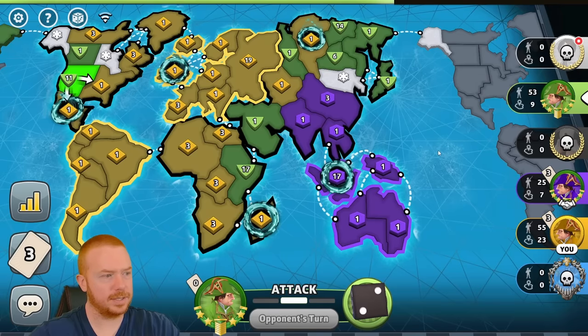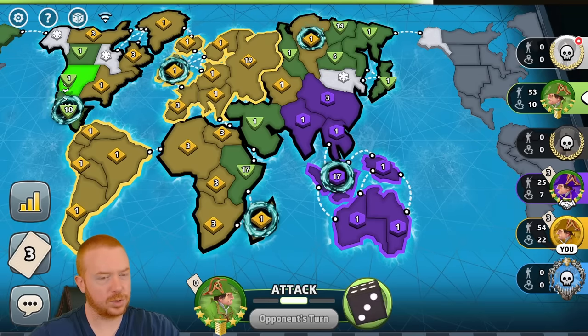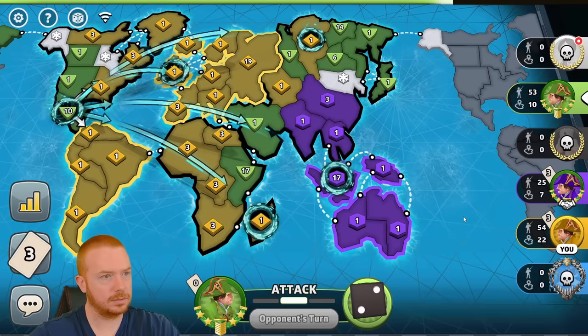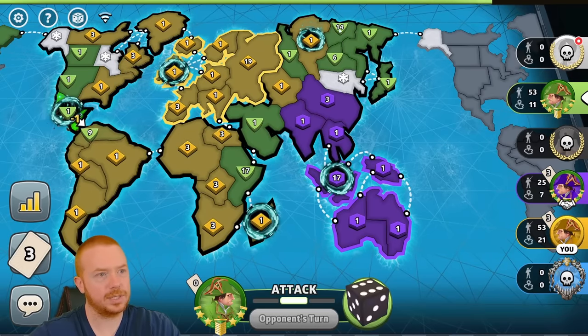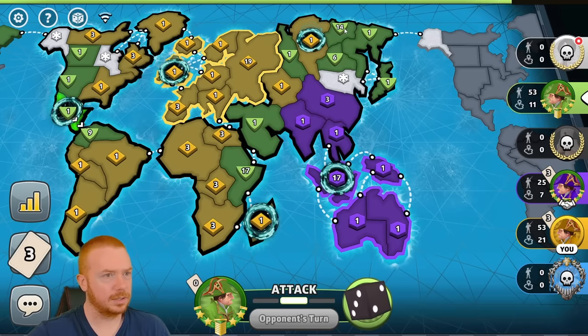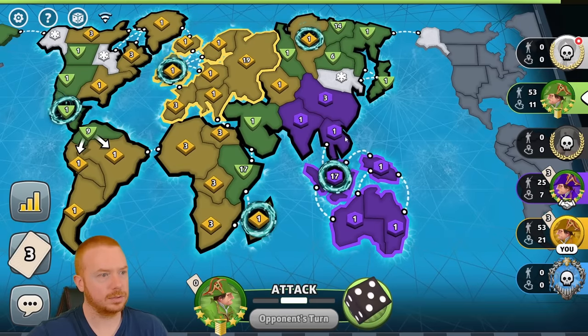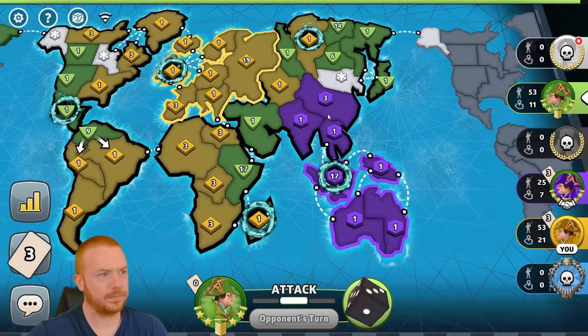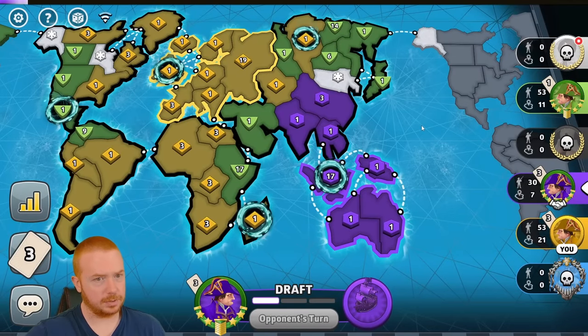I'm equal on troops with green, which is unfortunate because purple's about to go to 30. If purple doesn't trade, can I kill purple and punch green enough to beat him? Because he's slow and new, I think yes. But it depends on whether purple is going to trade or not. Purple doesn't trade. Green's 14 up here is so useless. If I get to hold Europe and purple doesn't trade, it's over.